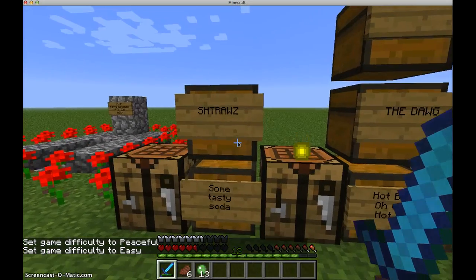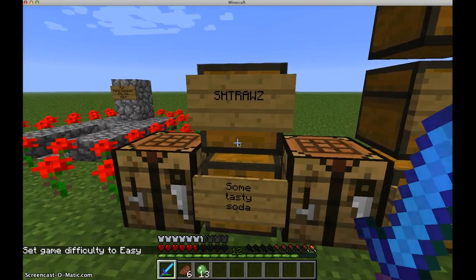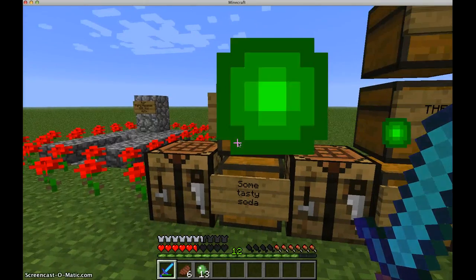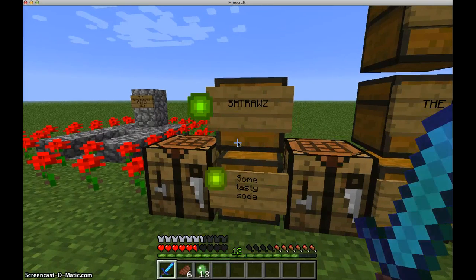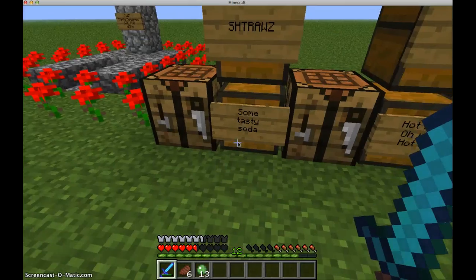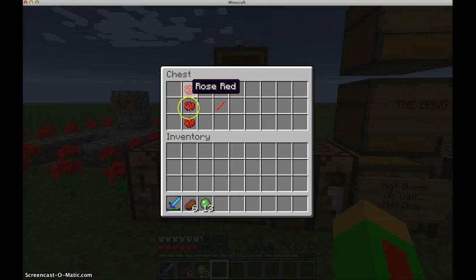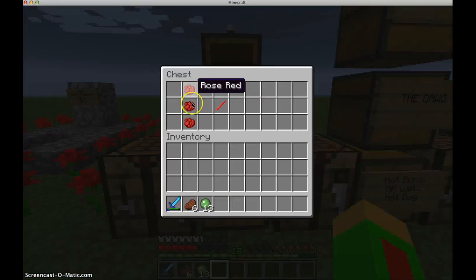There's going to be two or three parts to this, so this is just a couple of foods — there's so many of them I'm not even sure I can get to them all. Right here we have some straws. You can make some straws right here with some Rose Red and you get a straw.